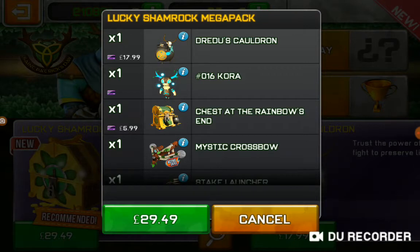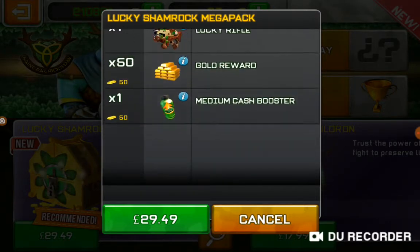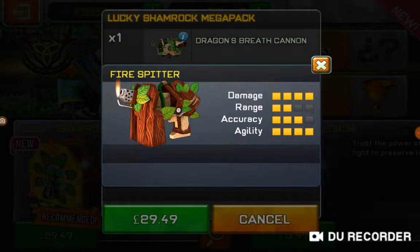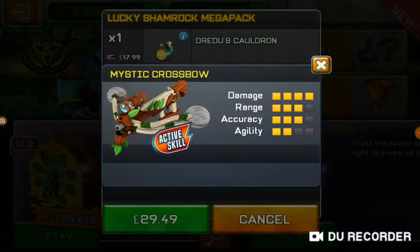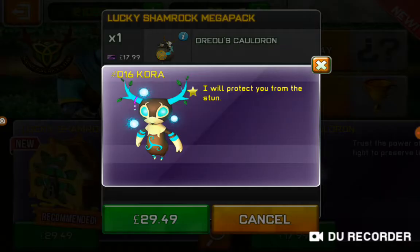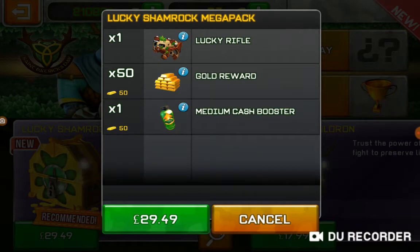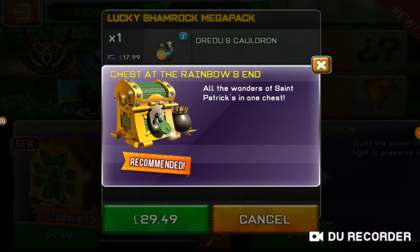So you've got the Lucky Shamrock Mega Pack — if only I could have this. There's a cool-looking Lucky Rifle, cool Fire Spitter skin, cool Dragon Breath Cannon skin, cool State Clench skin, Mystic Crossbow — is that just like a lion? It will protect you from the stun, so the pets actually help you now. And 50 gold, medium cash booster, chest at the rainbow's end.